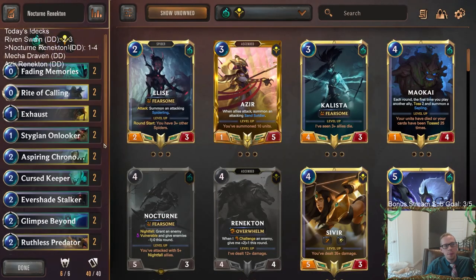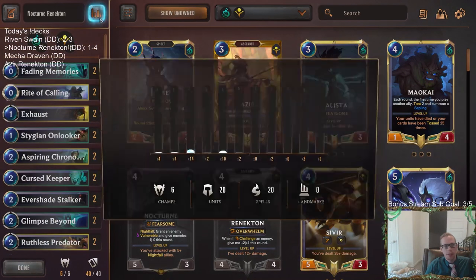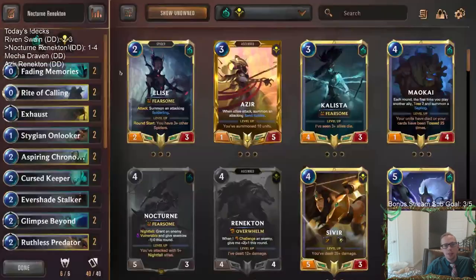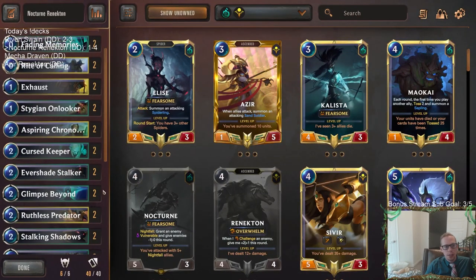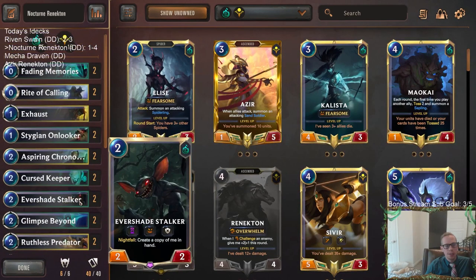Our deck definitely needed more units in play - that was what our deck was really missing. We just didn't have enough units. Probably had too many spells, not enough units. Units that can block also affect combat. Cards that really underperformed: Evershade Stalker really underperformed. Rite of Calling really underperformed. Fading Memories - not too big on it.